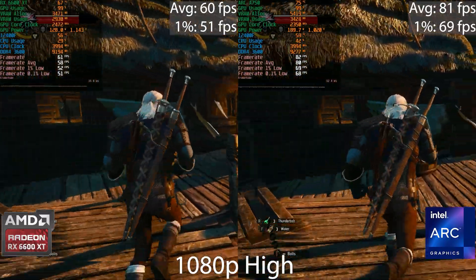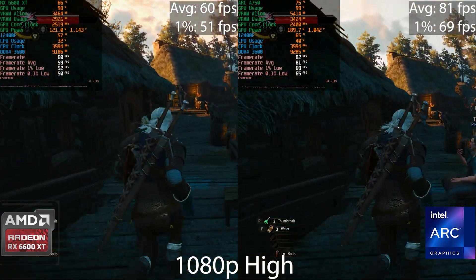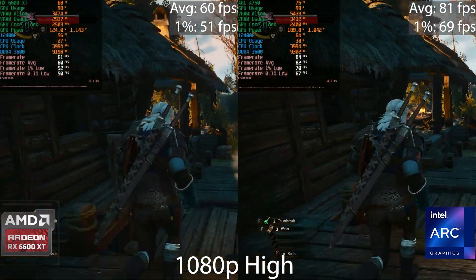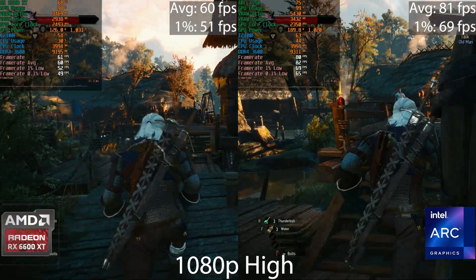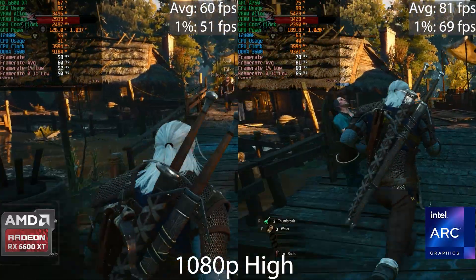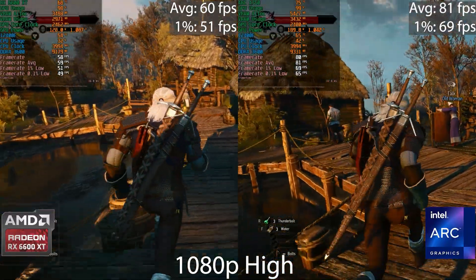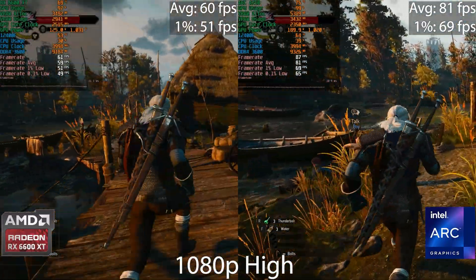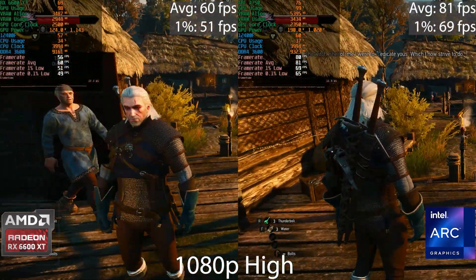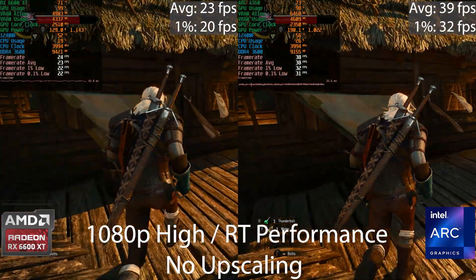In The Witcher 3 Next Gen in DX12 mode, the Arc GPU is quite a lot faster than the AMD GPU. I double-checked my older footage and found the AMD GPU previously ran at 100 FPS with these exact same settings, so something changed — possibly drivers, game build, or a Windows update. I even installed the AMD GPU in another system to rule out a system issue, but it performed exactly the same.